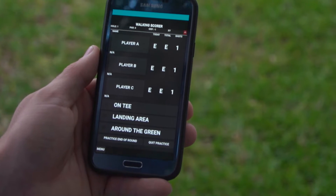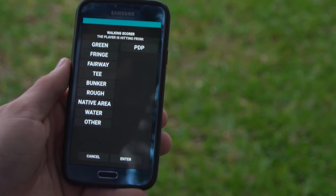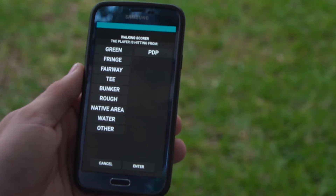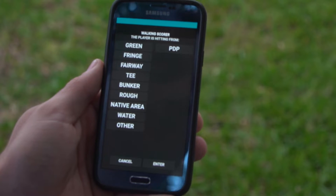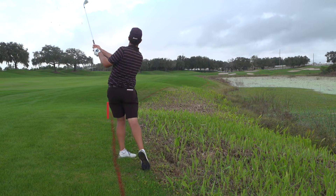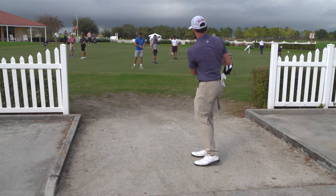So you'll start on that second shot. Hopefully player A will be hitting from the fairway. Click on player A and you have a variety of options: green, fringe, from a tee box, bunker, rough, native area — which would be something like pine straw — and water, which is if he's hitting out of the water and does not count as a penalty stroke. That could even be inside the red hazard stakes. And 'other' would be something like the cart path, or hitting out of a sky box.